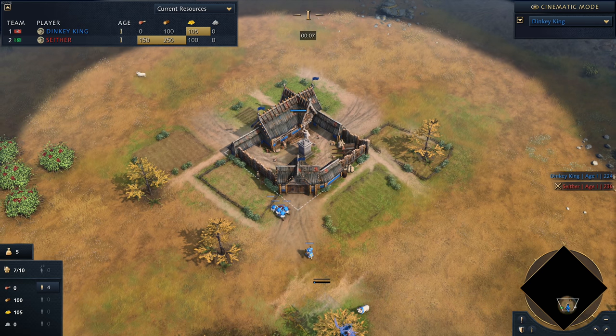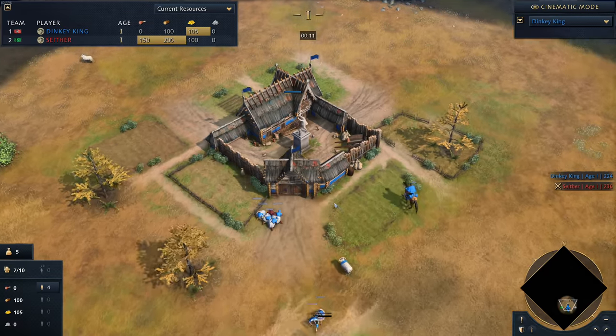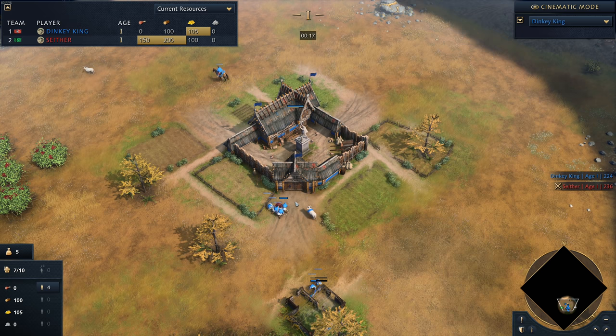G'day fellas and welcome to a casted game. Spawning in the south of the map, playing as the Rus, is Dinky King — or as I like to call him, Donkey Kong. But we'll go with Dinky King for now. He's going to be playing on the colour blue.